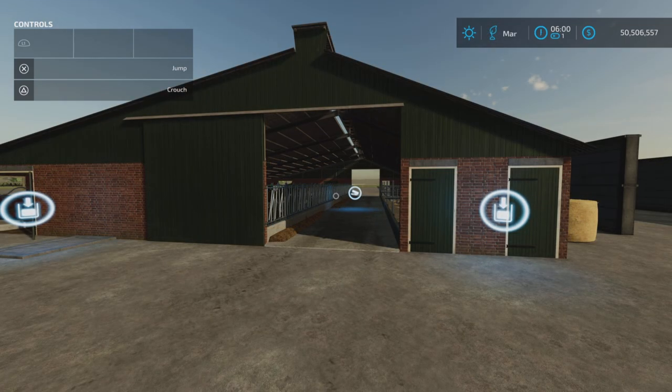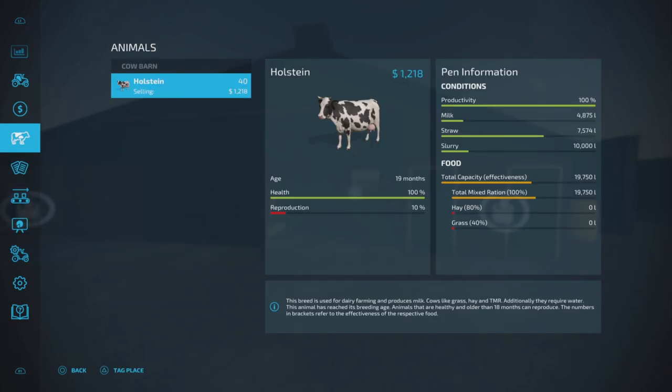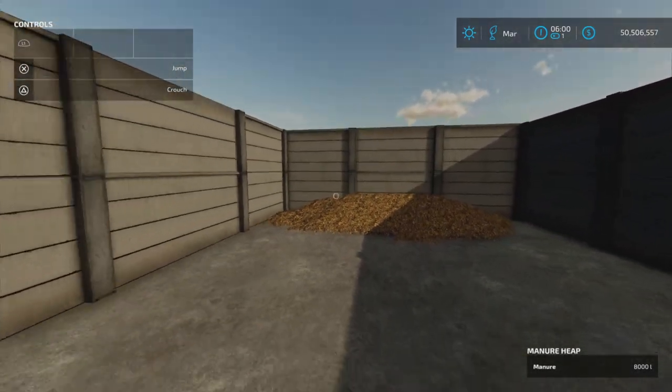We've cycled through a month - let's see what we've got. Food capacity is still a little bit over half, and straw is about two thirds. Slurry and milk have been produced - very nice. Let's see if we got some manure - yes, we do. So that's working.